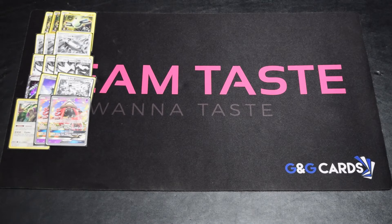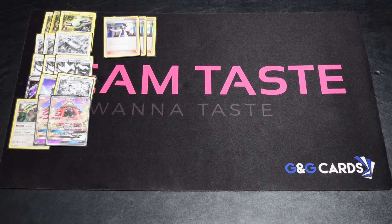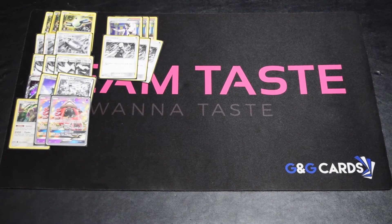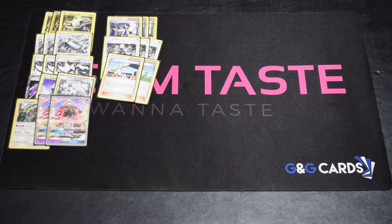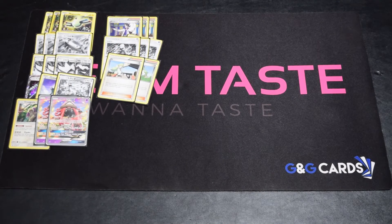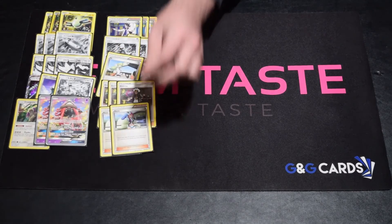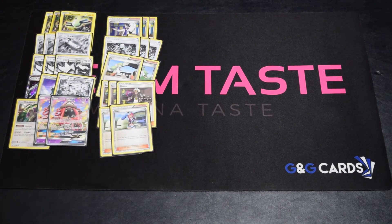Moving on to supporters, we've got three Sycamore and three Cynthia. I'm still not sure where the draw count's going to land with the N's but two N seems good enough for now. We want Cynthia because we want to keep the Rare Candies and Magnezones if we miss them — and Cynthia is just such a strong card. Anyone who played during Professor Oak's New Theory time will tell you it's really good. Then we've got three Guzma and two Skyla to help get out that Magnezone.